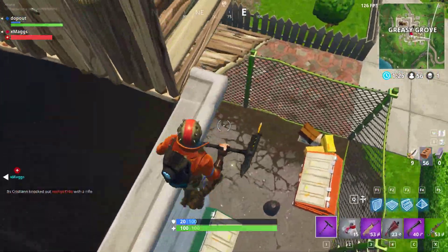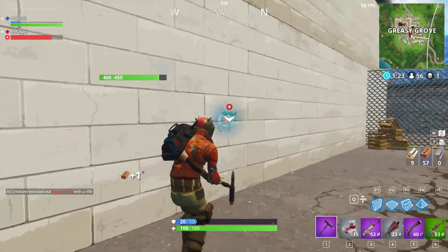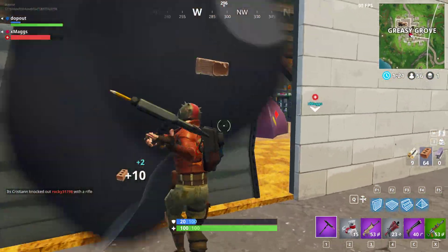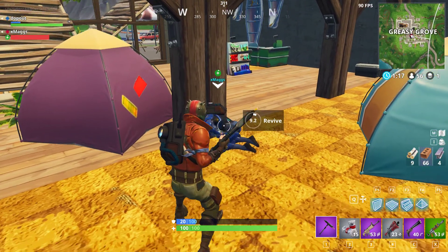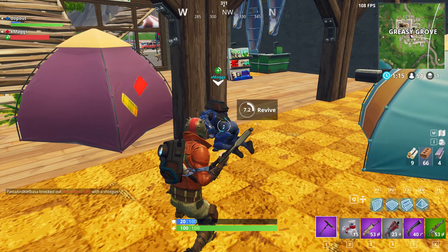Where you at? I'm bottom of camp, inside first floor. It's Prey. Ryan, there's bandages right in front of me.